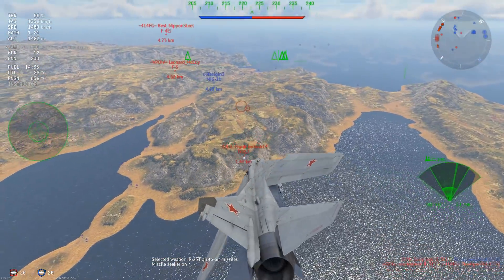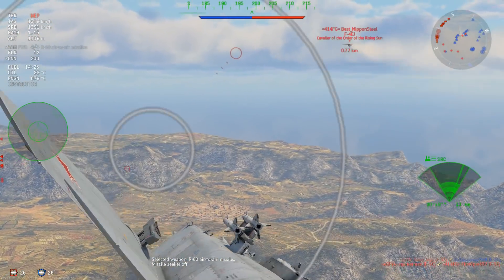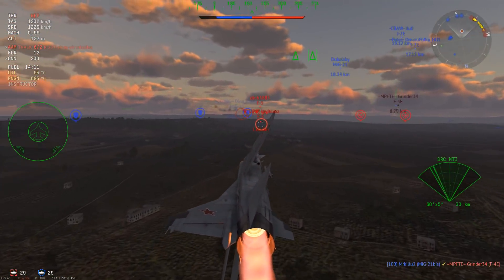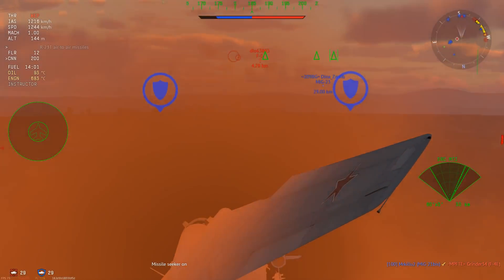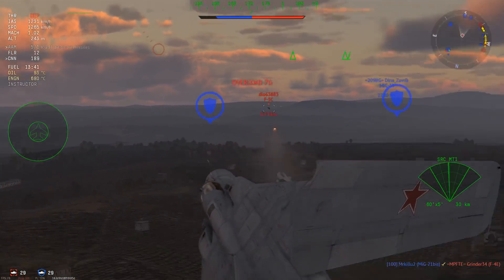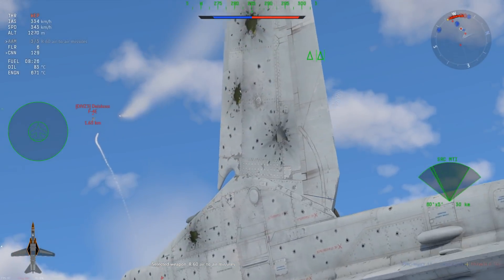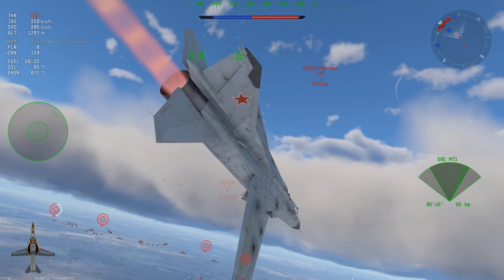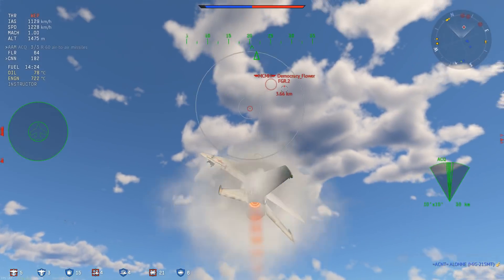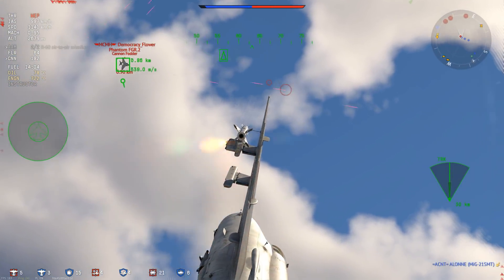To finish up, I'll go over some conclusions about what we can expect from all-aspect missiles. Obviously, the ability to use missiles in a head-on can be useful, but it's generally not a good idea unless you know the enemy doesn't have countermeasures. That isn't to say that head-on missile shots are impossible, but you're just gambling on whether or not the guy in front of you is a dumbass. Shooting from the front gives your target a clear view of the incoming missile, and any missile is going to be weakest to flares in a front aspect shot. So instead of pushing head-ons, it's better to attack from unexpected angles or take advantage of distracted opponents, in which case flares are unlikely to even be a factor.